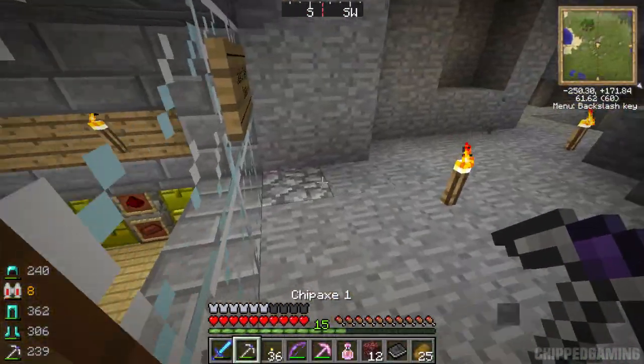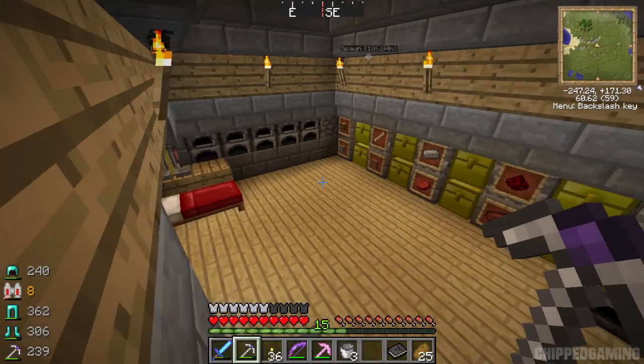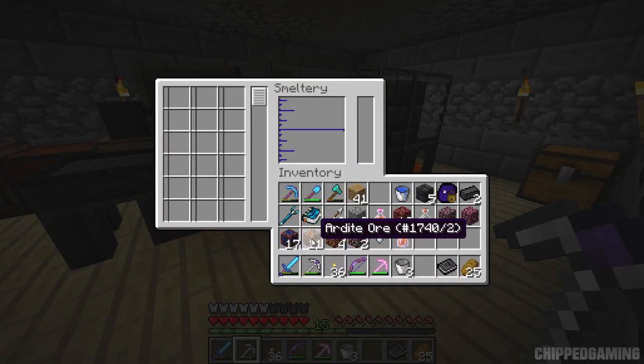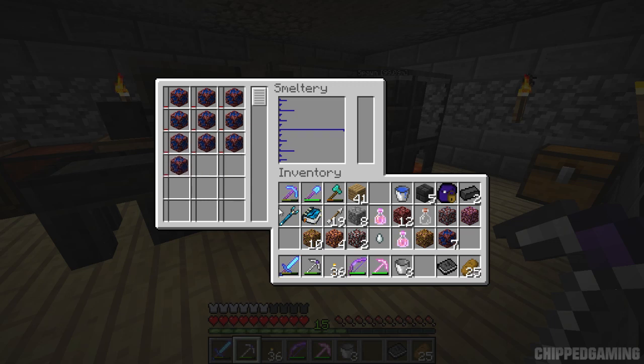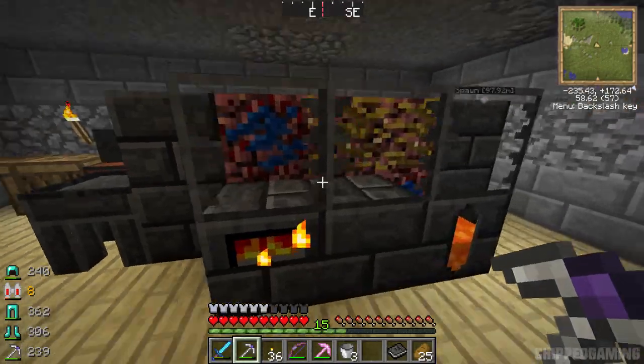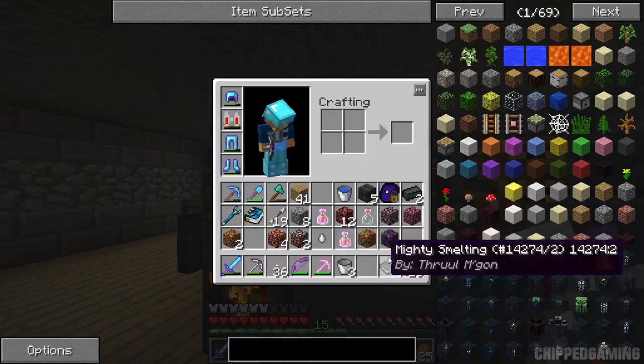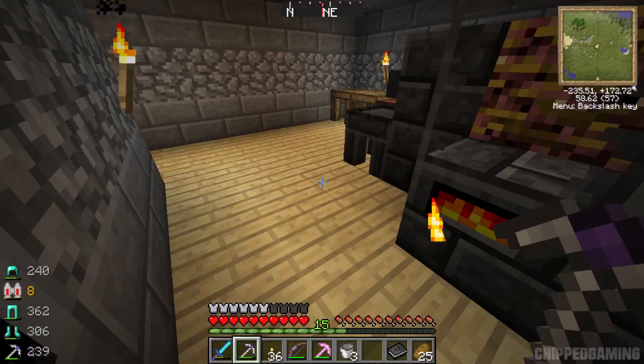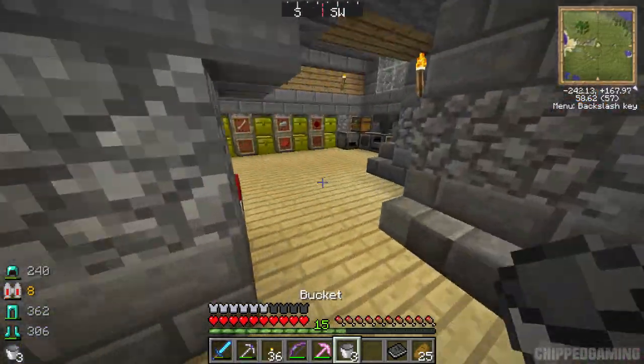We're coming back from the nether with a decent amount of stuff. We've got 17 cobalt and 11 ardite. I should have grabbed some lava buckets while we were in there - no worries, I can get some from back home. We can use 10 of each. Let's throw these into the smeltery - you can drag them around which is nice. The smeltery is full so it needs to melt down a little bit before I can add more. I'll grab some lava buckets and once it's melted down, we'll make ourselves a really awesome pickaxe.